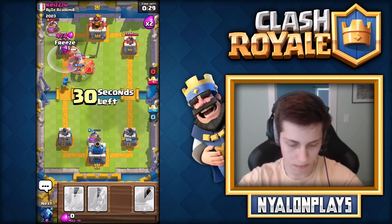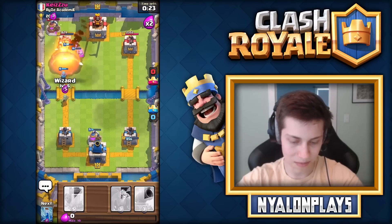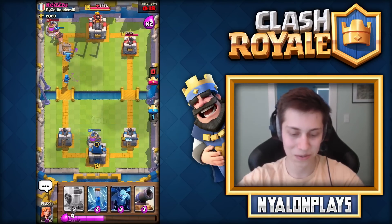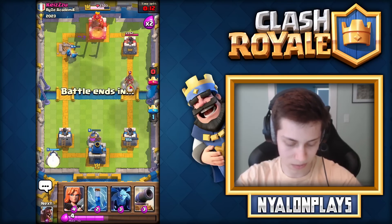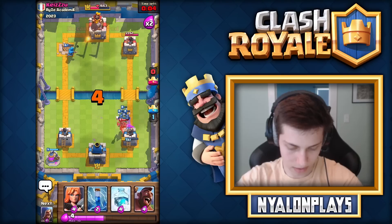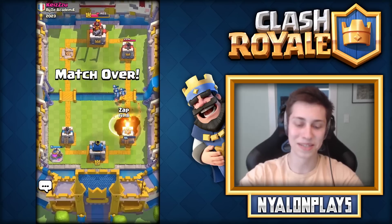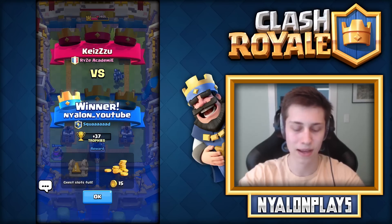He drops stuff so I freeze everything - we didn't get the Cannon but we got pretty much everything else. The Valkyrie is doing work. I put another Wizard down - maybe we can three-crown this guy, though we might be overextending. We've got two Wizards doing work on the tower, and I put another Elixir Pump down. I was too focused on the Instagram notification - he got the right tower down to 95 and I could have easily zapped there since I had it up, but I just didn't. We won though - let's get into another round.